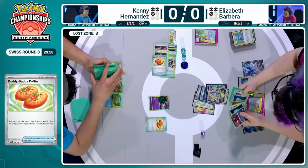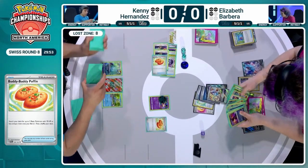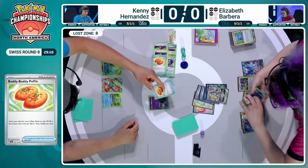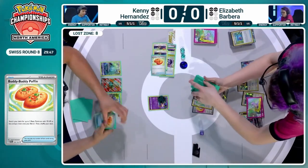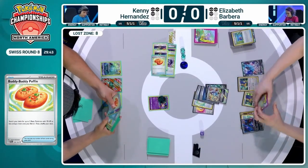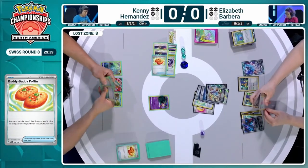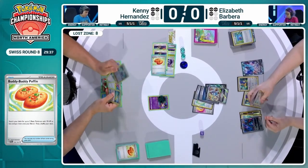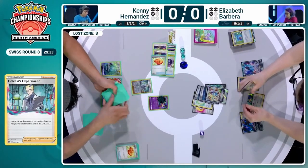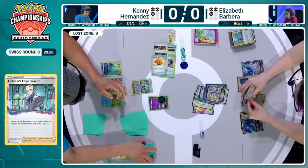Kenny has a good opportunity to get one of those basic Pokémon combined with a Mirage Gate, and we can work towards a KO of this Lugia. We at least have a chance here — one we didn't have a minute ago. That Buddy Buddy Poffin certainly has to hit the Lost Zone. There is a Buddy Buddy Poffin in the Lost Zone. It's going to be a Colres either way — I'm pretty sure we didn't play Buddy Buddy Poffin there.